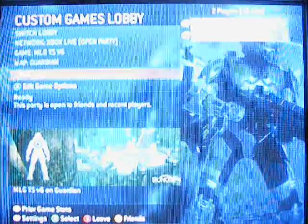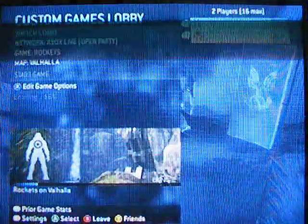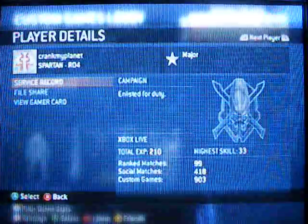Next up, we have the map called Valhalla. Valhalla is the third step to this, and it's a very important factor of this process. Next, you're going to need to change the game type to Rockets. Let it load up. And also your friend will have to change his server tag to the same as yours, which in my case will be R04.